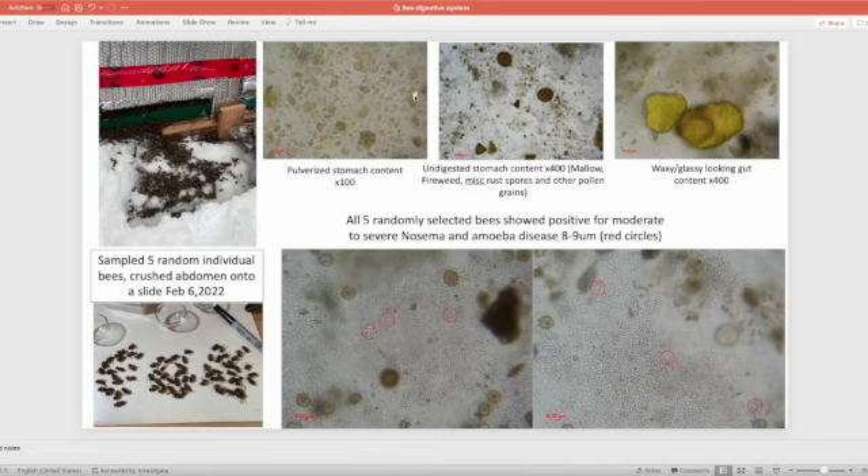Up here there's an example of pulverized stomach content, and over here there's some leftover pollen that hasn't been fully digested. I also found these glassy, waxy-type things — one of the bees had their gut almost full of these glassy waxy crystals that weren't digested. I'm not sure if it's a type of crystal, sugar crystal, or wax, but I'll try to figure out what that is. There's a document linked in the video so you can have access to it.